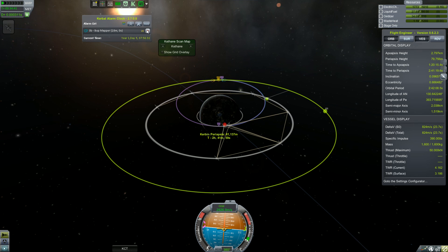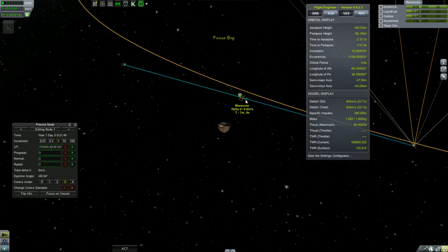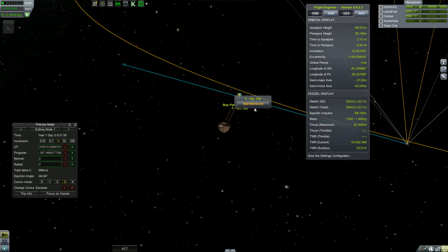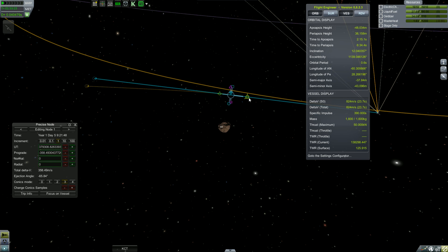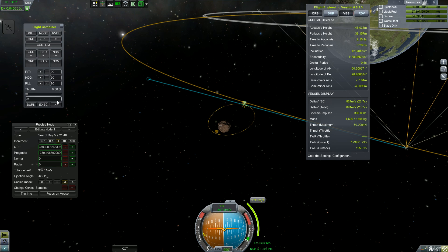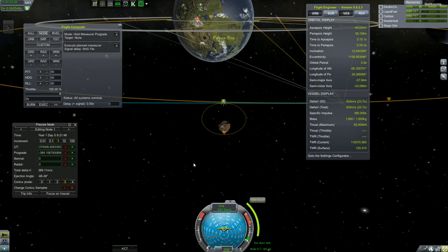I tried to set an alarm an hour ahead of time, but that doesn't make any sense since it only takes about an hour to get there. We went back and put another thing on the pad so something can build while we're doing this. And since Bop has such small gravity, the instant you get captured, your whole maneuver just gets messed up, because the smallest amount of delta-V will result in a huge difference.